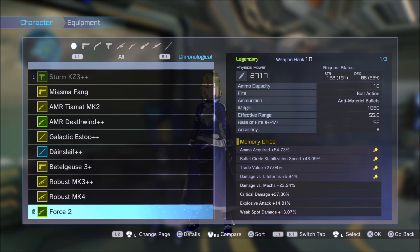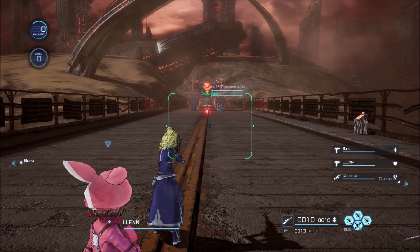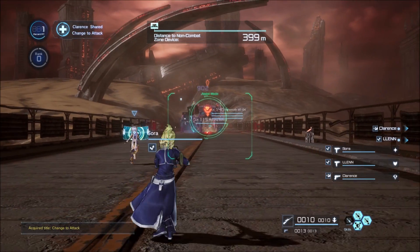So here is my new sniper rifle. I got it in extreme mode in the Lost Gate — you know what I'm talking about if you've played DLC 3. This is the stats that I've worked with, and I rebuilt this thing. I put new memory chips on it — damage versus mechs, critical damage, explosive damage, and weak spot damage. I put all of that on there on this legendary weapon rank 10. It took me about an hour of grinding in the new dungeon to get this legendary sniper. It's not the best legendary sniper because I do have another one — an AMR Grim Reaper that's legendary — but I wanted to show you the Force 2 first so you can get a comparison of which one is doing better work for me.